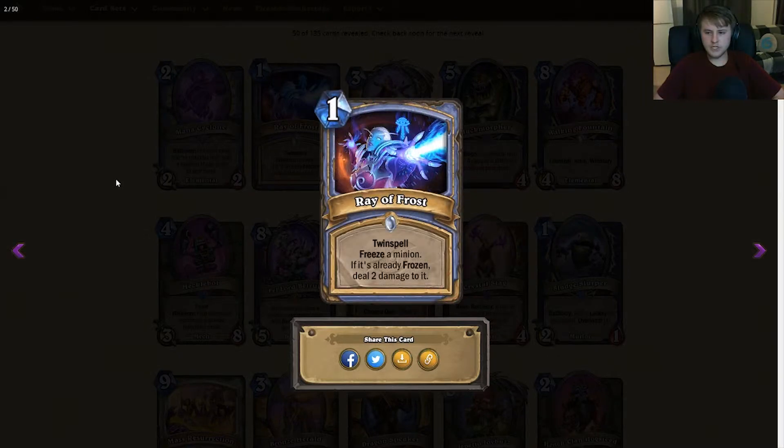Moving on to Mage — we have Ray of Frost, a common mage spell, 1 mana twin spell: freeze a minion, and if it's already frozen, deal 2 damage to it. It's very flexible: you can use it to freeze 2 minions, freeze 1 big minion across multiple turns, deal 2 damage to 1 minion for 2 mana, or deal 2 damage to 2 minions if you play something like Frost Nova. My feeling is it doesn't really accomplish enough to take up a card slot though.